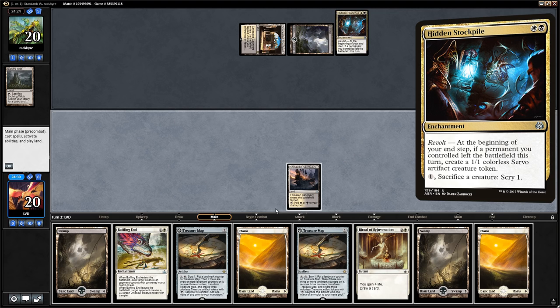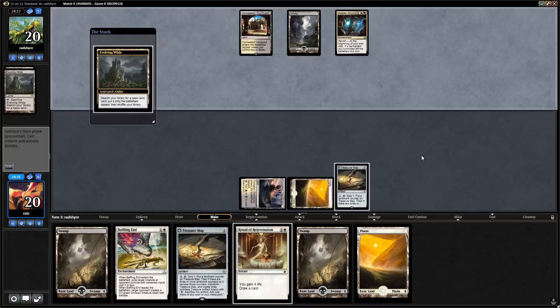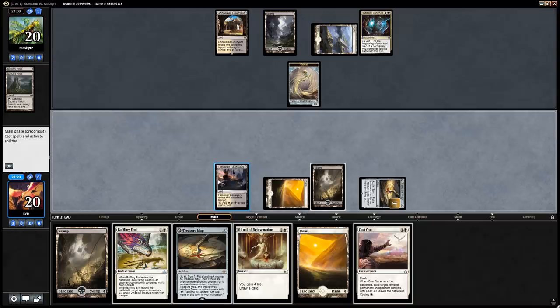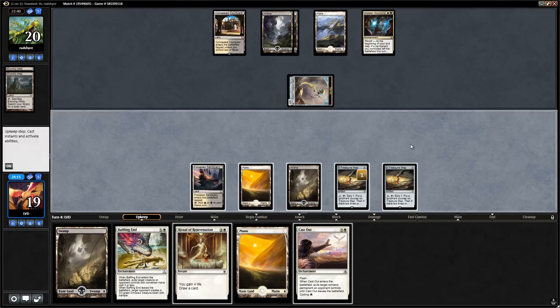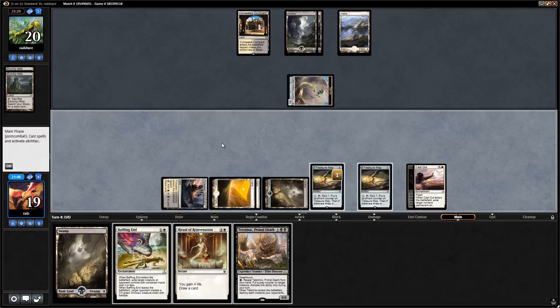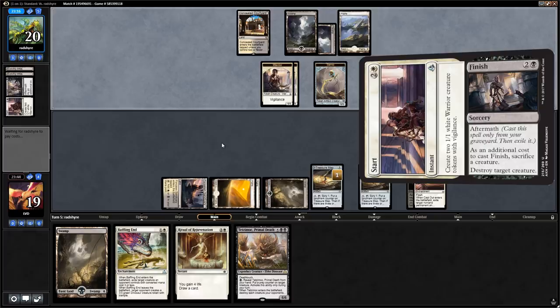Evolving Wilds triggers Revolt so the opponent gets their first token. On our upkeep we scry with Treasure Map and find Cast Out — perfect. We can still play a second Treasure Map. Opponent gets in for 1 and just says go. We take our draw step and find Tetzimoc — that could be good. There's no reason to really wait so we might as well use Cast Out now to give the opponent fewer options with the Stockpile. We do it before the Anointed Procession shows up.